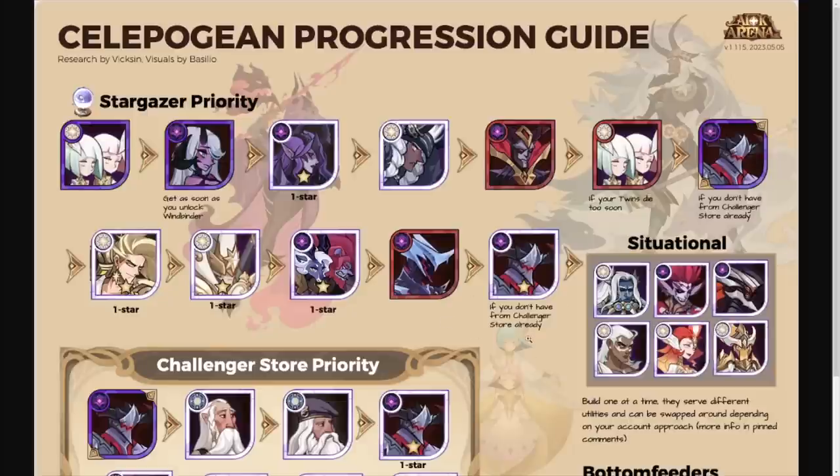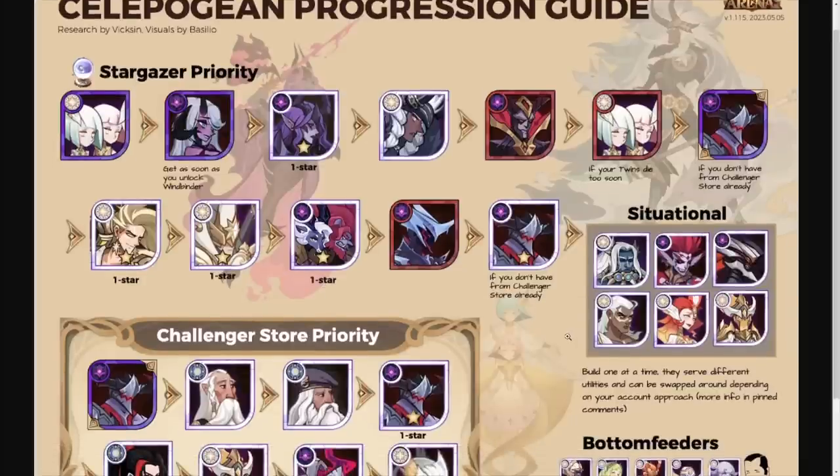Then we take Aziz all the way to one star to put some engraving on him — if you don't already have him from the Challenger Store. On the right side are situational heroes to build one at a time; they serve different utilities and can be swapped depending on your account. When it comes to the stargazer, pay attention to who you can mark and who you can mark on a regular basis.